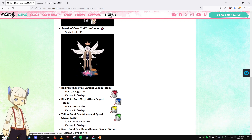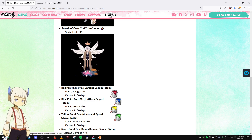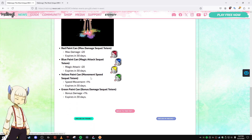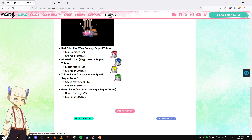You also get the Splash of Color second title coupon, which gives Luck plus 30. And you'll also get these temporary paint totems — one for your max damage, one for your magic attack, one for your movement speed, and one for your bonus damage. These will expire in 30 days.